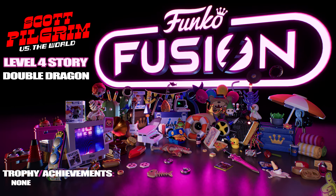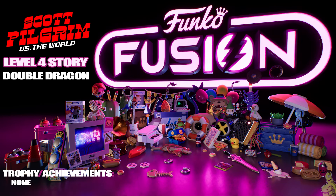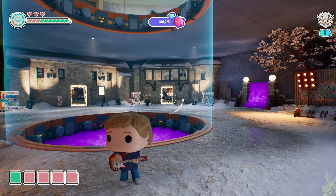What's up everybody, Brian with Happy Thumbs Gaming here, back with some more Funko Fusion Scott Pilgrim level four story. That's right, we're about to double dragon — this is actually one of my favorite parts of the movie. The cinematic experience with the giant — well, you'll see. It's pretty cool and they did a wonderful job recreating the battle in this game, so without further hesitation let's go ahead and pick up right where we left off.